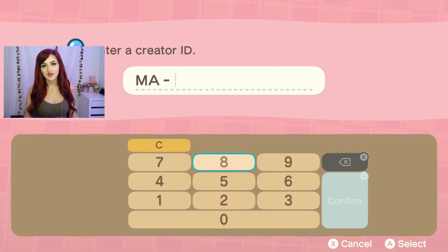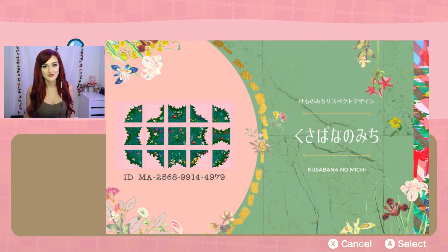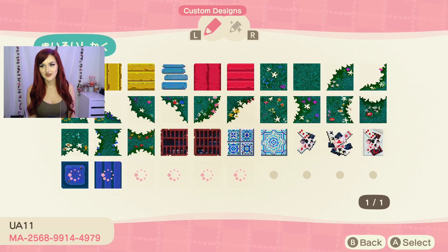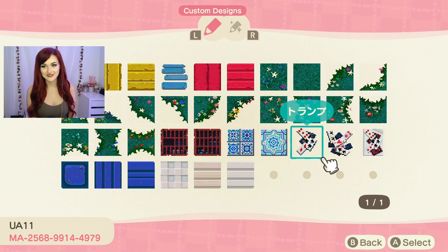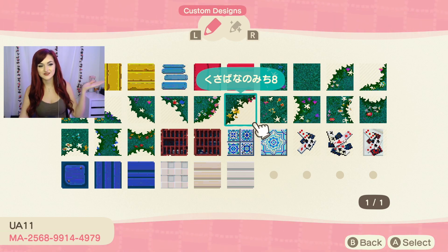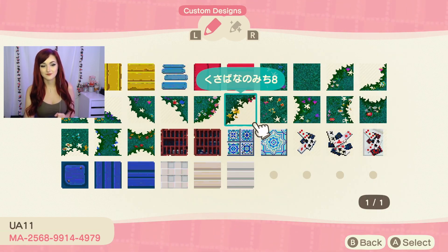The next two artists I'm showcasing I did not find on Twitter — I just have their creator IDs. The first one is this beautiful watery grassy path. I don't have it in my town but I absolutely love it — I would use it if I had more slots. If you type in the creator code and press plus, you'll get to access this beautiful design as well as some other paths. It looks kind of Alice in Wonderland themed, but this fairy-ish flowery path is very beautiful. I'll show some of the creations this person used to implement it in their town — it is just stunning.